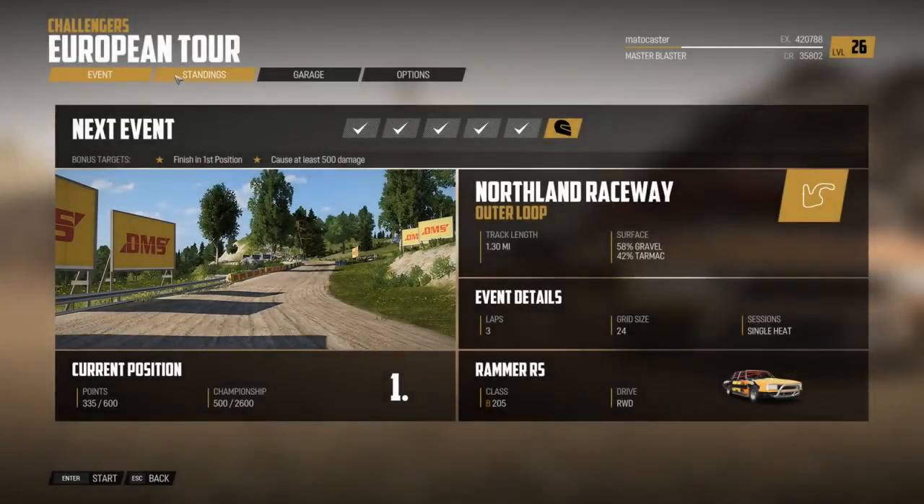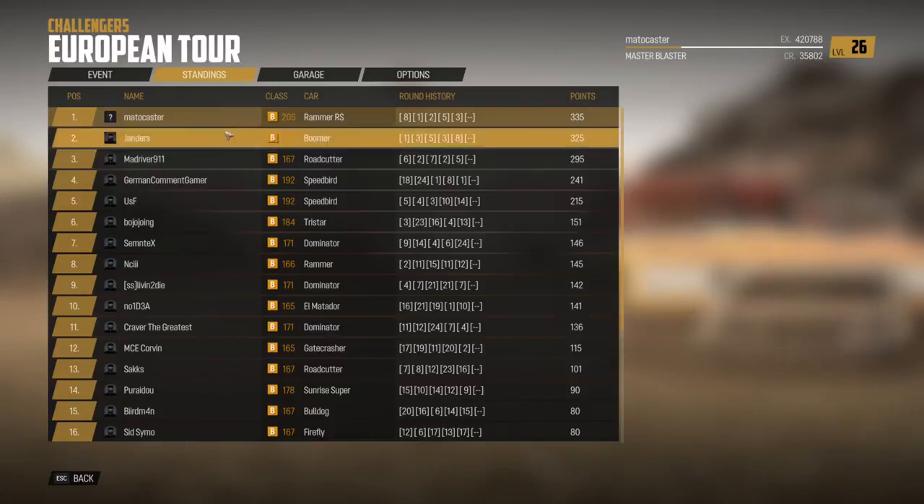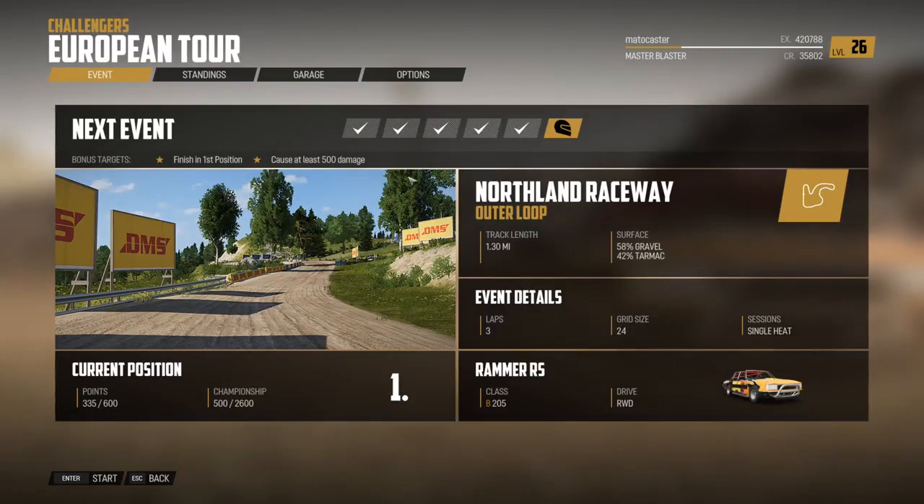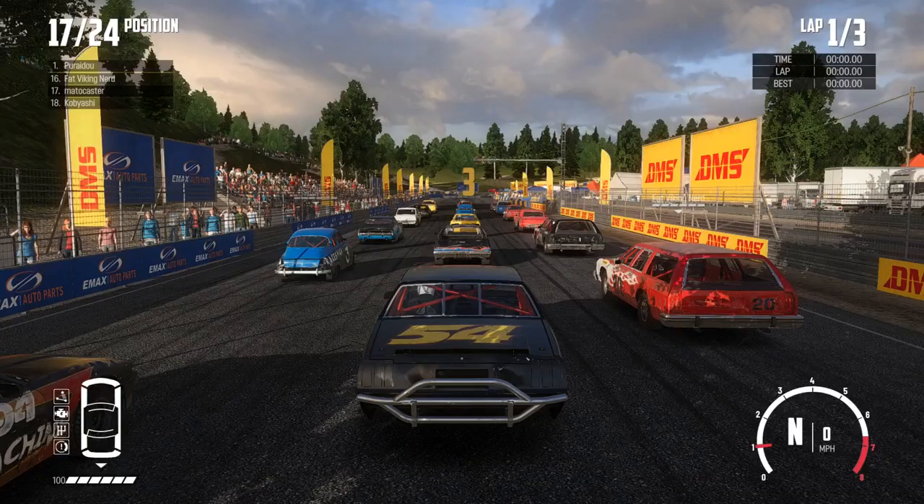Checking the standings - we have just passed Janders, but only by 10 points, so it all comes down to this last race. Can we maintain a position over Janders? And if not, do we want to take him out? It's at the Northland Raceway Outer Loop, track length 1.3 miles - that really plays into our hands. Surface is 58% gravel, 42% tarmac. The bonus targets are: finish in first position and cause at least 500 damage. Let's go - countdown begins, 3, 2, 1.